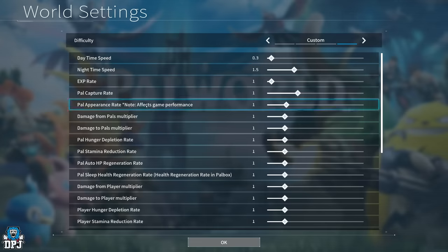Pal appearance rate — note it affects game performance. This goes up to 3, meaning three times the amount of Pals in your game. This affects all Pals including the shiny ones. At the start of the game you already get loads of Cattivas and little sheep everywhere — triple them and it's going to be overwhelming. I'd probably go to a max of 2 to double them, or 1.5 would be perfect.